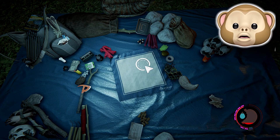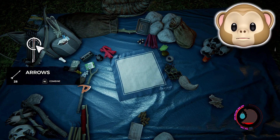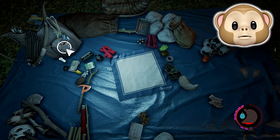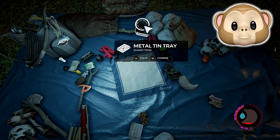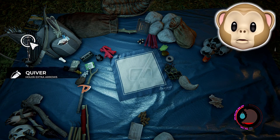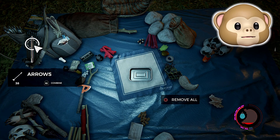As soon as you start throwing them into the tray and combining them, hit circle — you will not lose these arrows at all. If you mess up it's not the end of the world, just keep on doing it and keep stacking up arrows. This is a very simple overpowered glitch because arrows take a lot of time to craft.